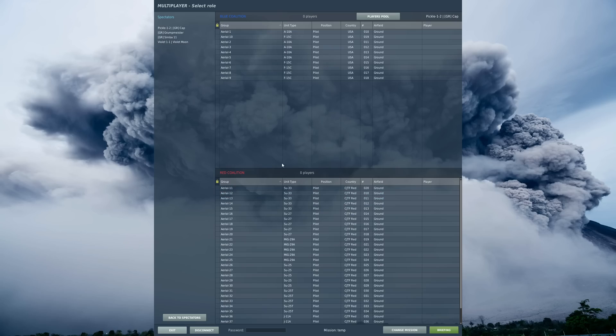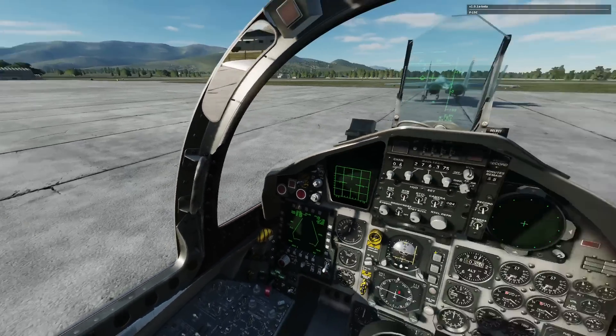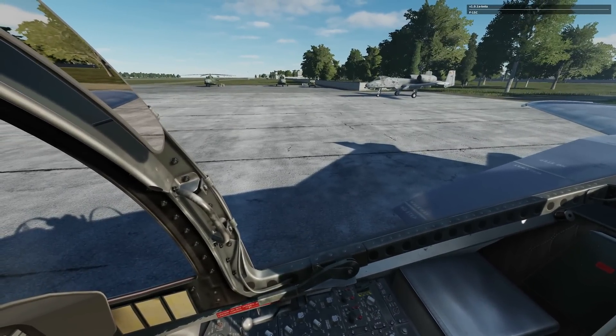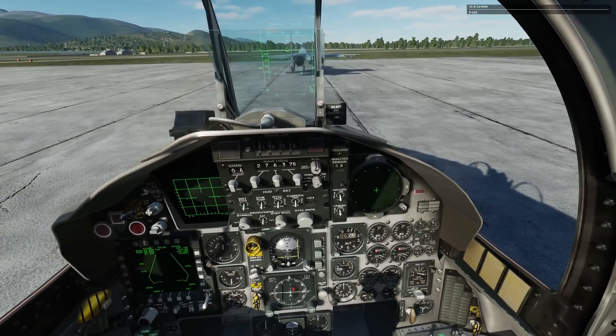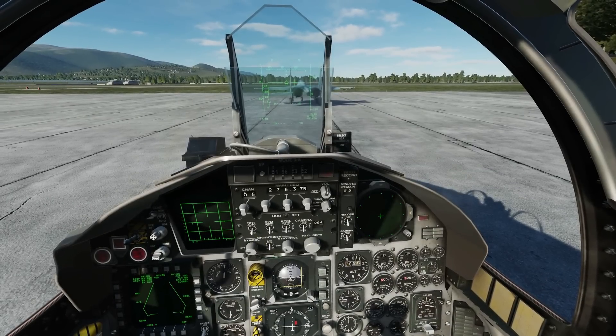We are in a multiplayer server now. I've got myself, Grump, Simba, Violet and Arnie — say hello guys. First thing to mention is that this mod does not appear to break the integrity check, so we can use this on various multiplayer servers. I'm going to choose a random plane — how about the F-15? I love these FC-3 planes. I know they're a bit old and dated, but I still think they're some of the best planes in DCS for pure playability and fun. This mod modernizes them a bit.